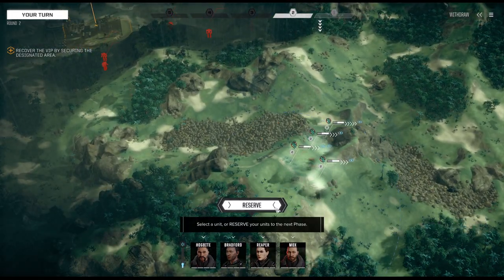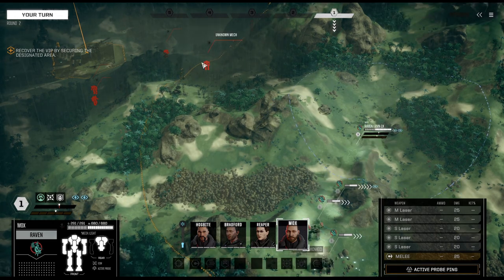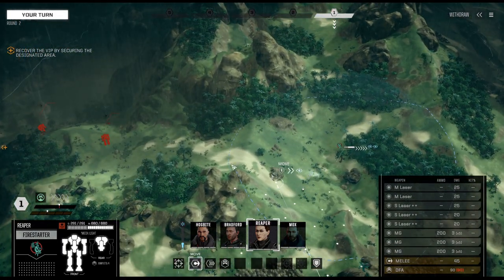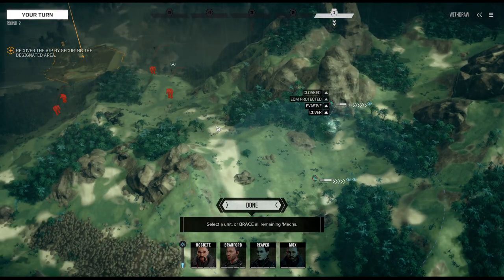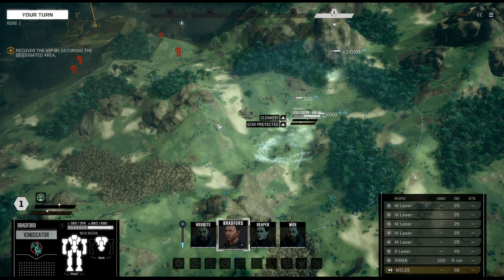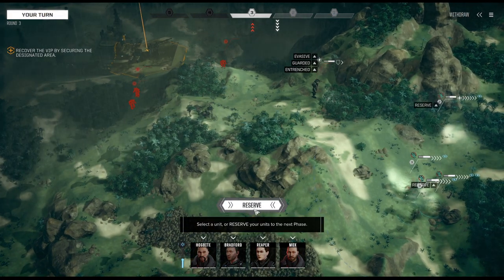Maybe I'm wrong — maybe there is no tower. Mox moves up; let's sprint over here and let them move into us. We're moving behind this rough terrain. Fighting against four medium mechs, they outnumber us and outmatch us in pure firepower.